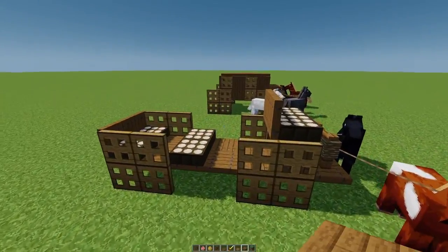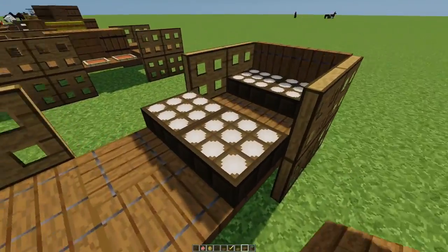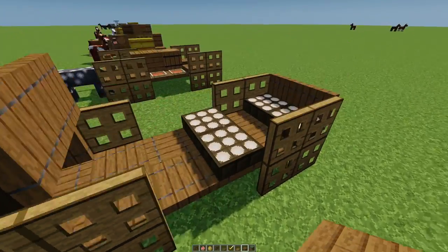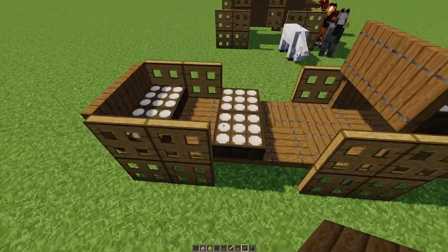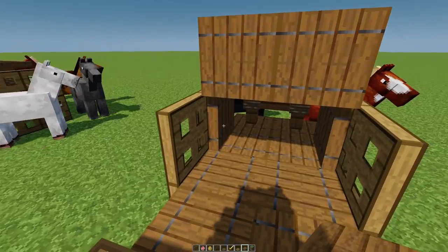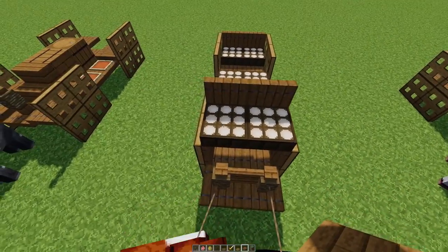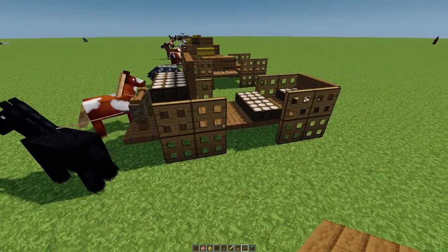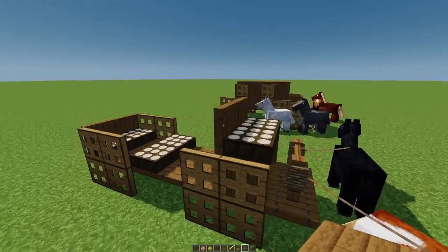This one here looks kind of like a hansom cab — it's supposed to be for passengers. I'm using daylight sensors for seats on this one. We have a seat and another seat like that, and the floor is all spruce trapdoors. I have a couple of trapdoors facing up for a higher seat where the driver would sit. Of course the horses are attached in front and we have our larger wheels. I like that one pretty well.